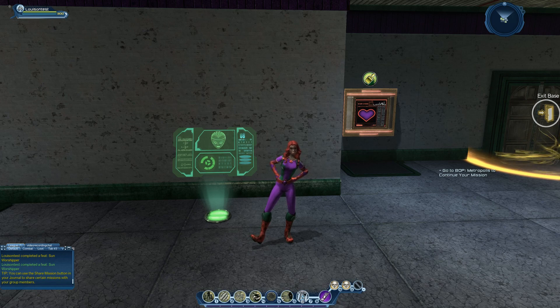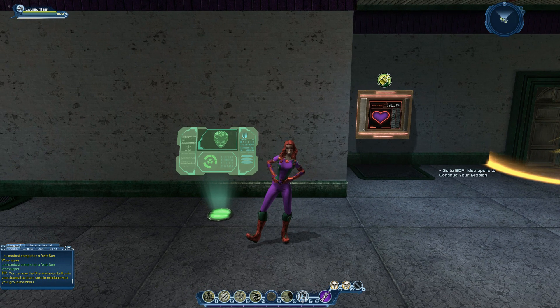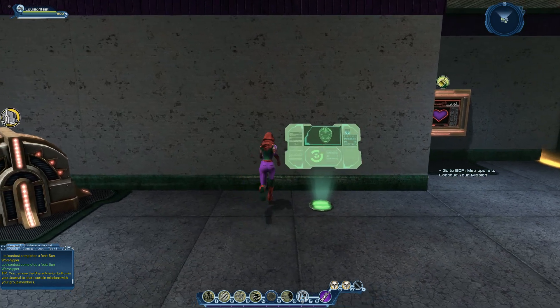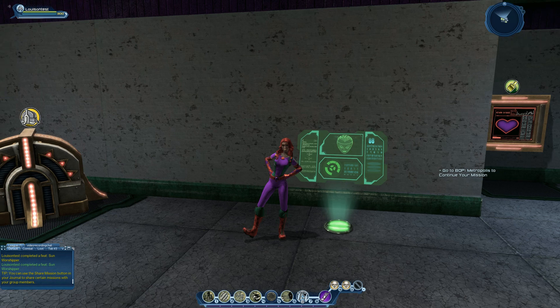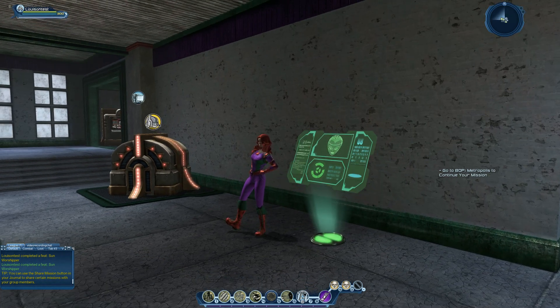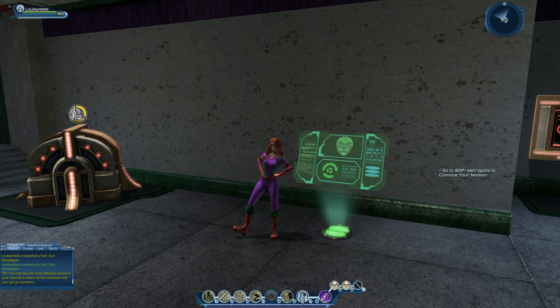Welcome everybody to this DC Universe Online video. We're checking out the base item Oracle's Display. This is a reward when you complete the Superman's Pal collection. Most or all of the collection can be found in the Birds of Prey Metropolis open world zone. We are just taking a look at this display.